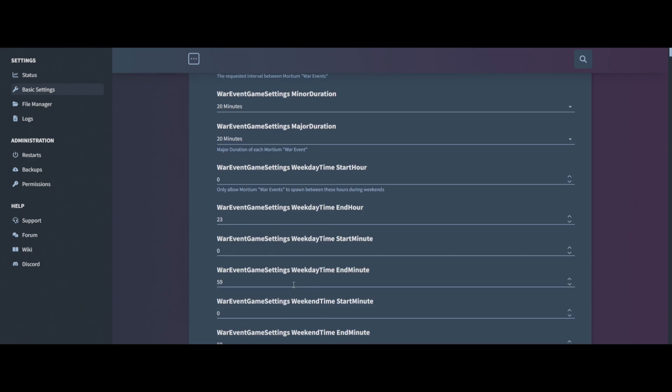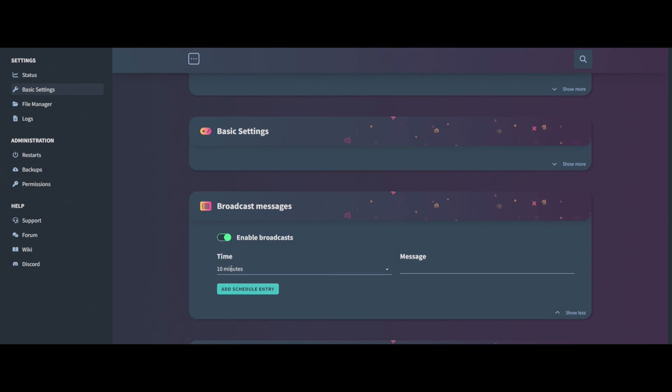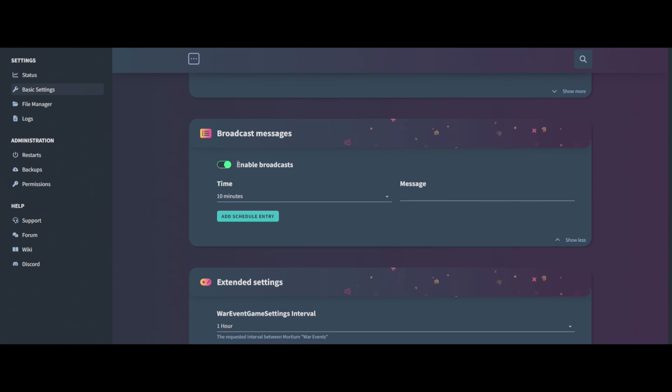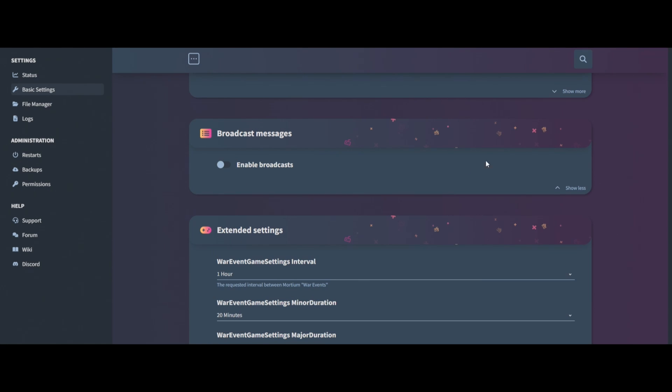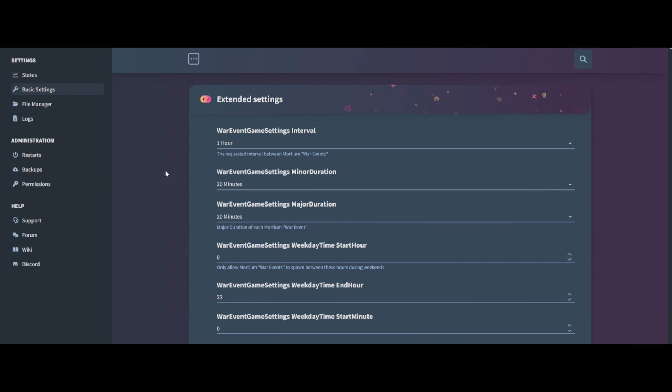Moving on to broadcasting — if you want to broadcast messages to the server, you add your message, set a schedule, and every 10 minutes it will post on the server. To remove a message, just delete it. Turning it off is simple as well.